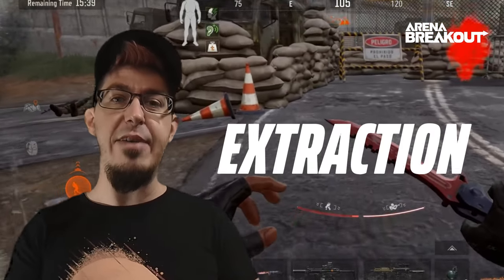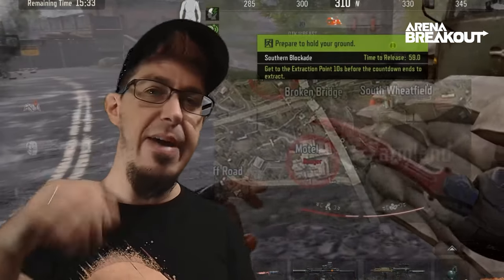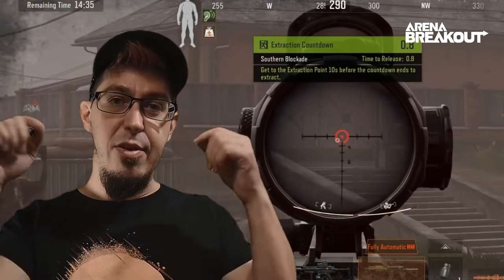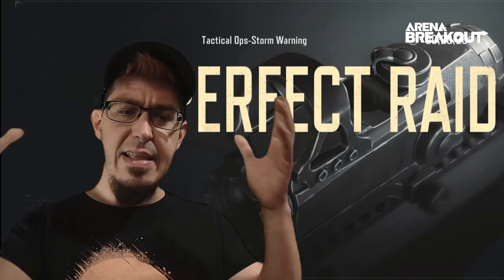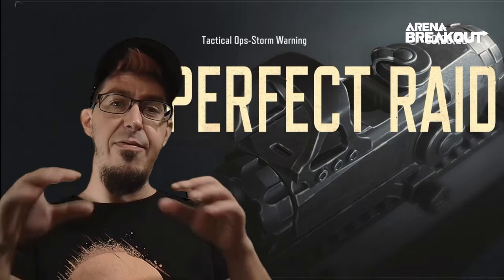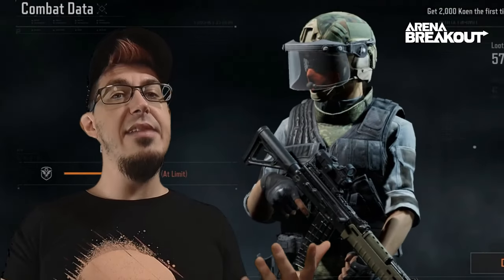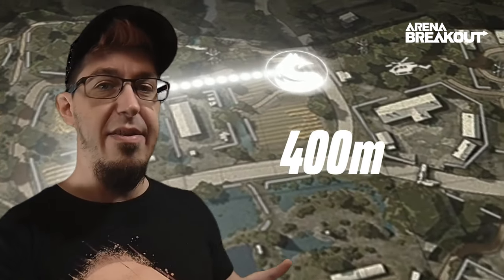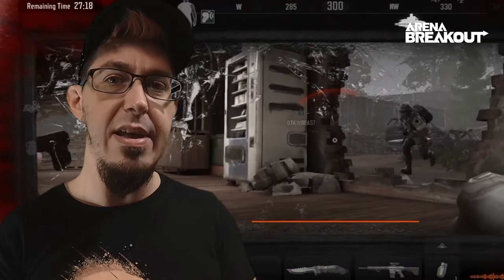Extraction: your primary extraction should be the one near the motel. Always have money in your pockets, rig, backpack, or composite case, because that helps you get out of the map quickly and secure your loot. By the time you reach the motel, you've already done fights at Trade Center or Villa and maybe checked stables — so if your bag isn't full, simply extract and start another game. If it's too risky to extract there or it's already been used, you'll need to run approximately 400 meters to the other side of the map. Be cautious — be sneaky, take your time, play it slowly to secure your loot.